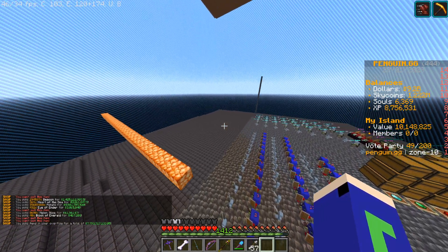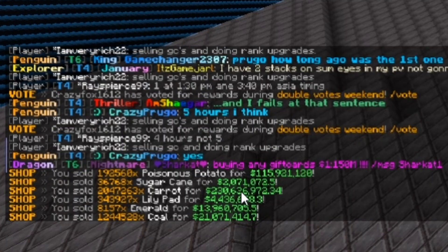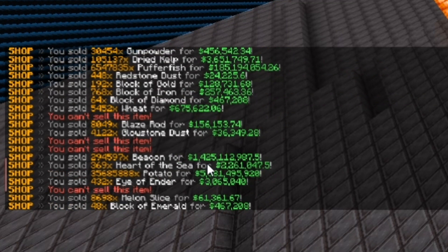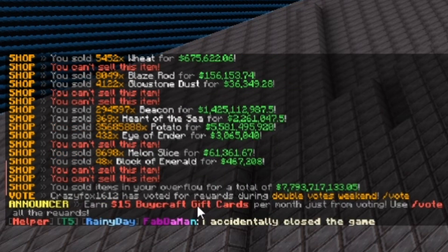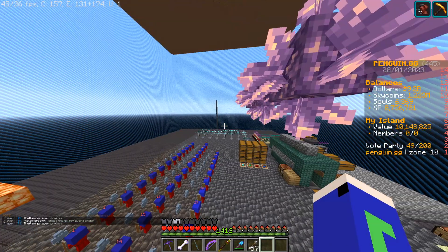We get 7.7 billion. That's kind of what I was hoping for, maybe a bit less than expected. Breaking it down: poisonous potatoes 115 million, puffer fish 185 million, beacons 1.4 billion, potatoes almost 5.6 billion, and a bunch of other random stuff. So that is almost 8 billion total, which is decent.